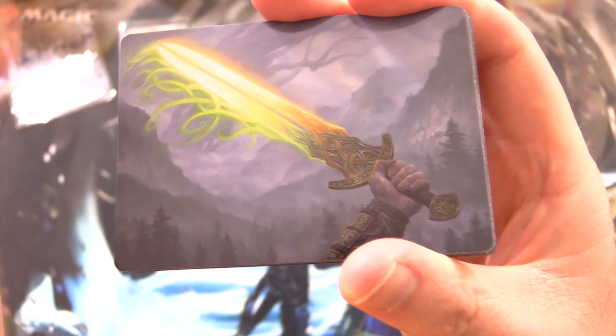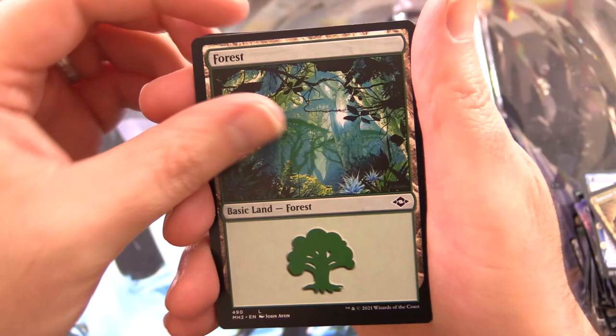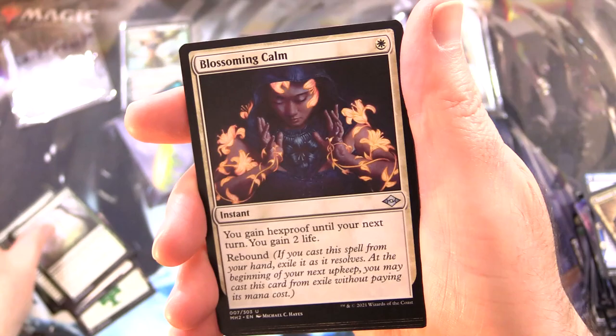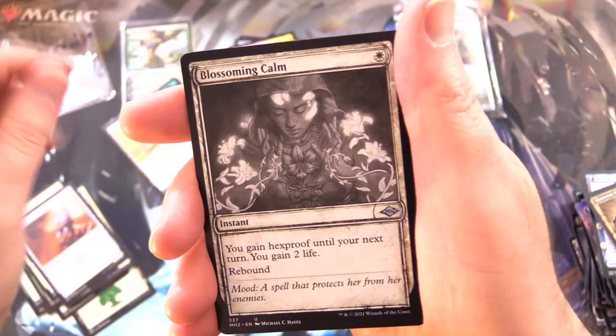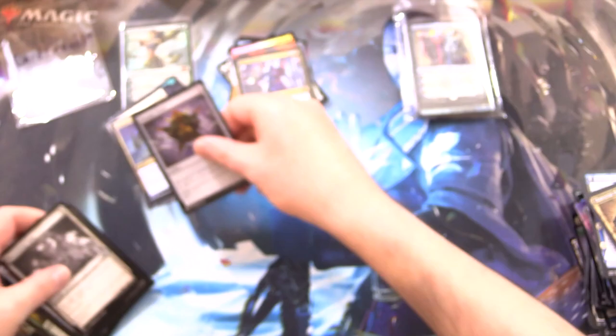Modern Horizons 2. If we're looking for Planeswalkers, a Gayadrone to Harder or a Grist the Hunger Tide would be awesome. Here we have the Sword of Hearth and Home - I can never remember those. Nythos Paragon is the rare, along with Milliken, Blossoming Calm with the sketch variant, foil Dakmore's Ploy, and a Thought Vessel from the list. That's not bad.